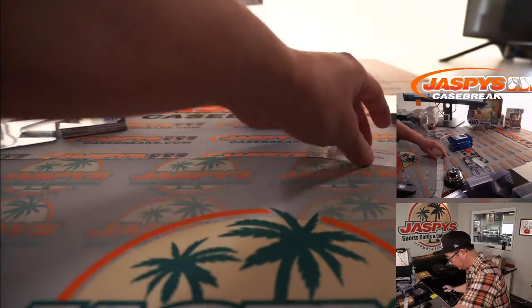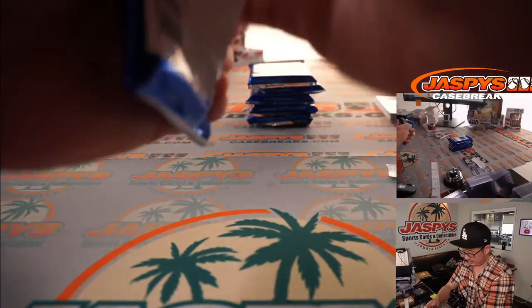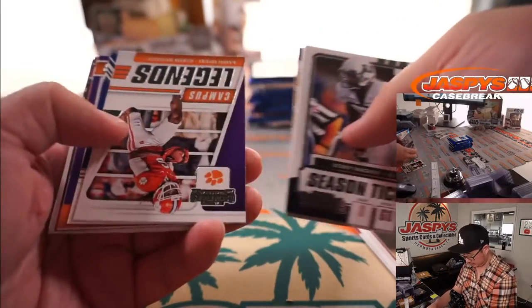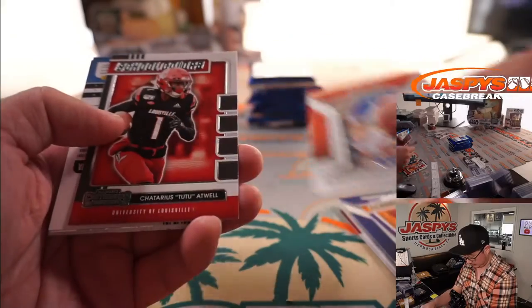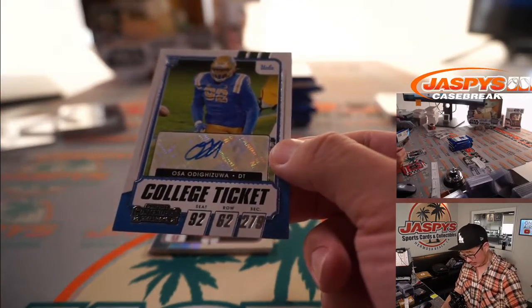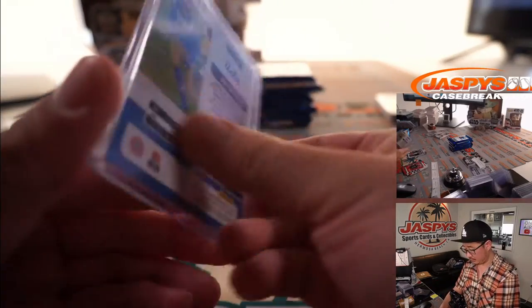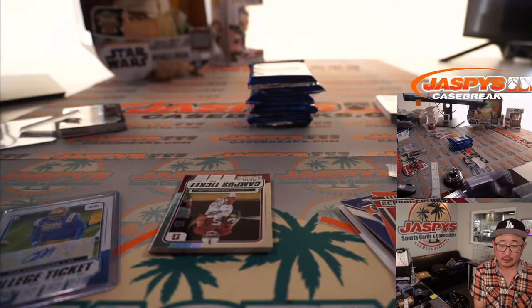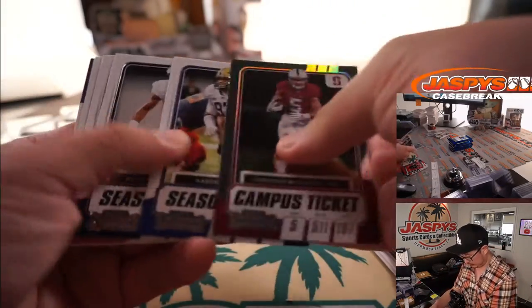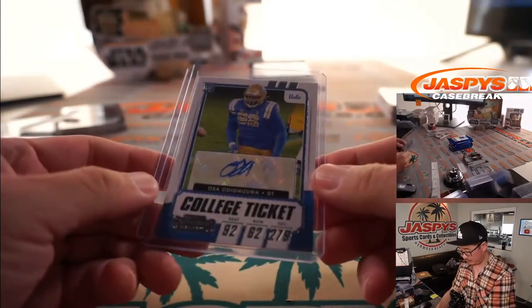All right, back to Michael — pack seven. Good luck. We have from UCLA, we've got Osa Odigizua. Nice — where did Osa end up going? He went from a Bruin turned into a Cowboy — third round pick for the Boys. There you go, thank you Michael.